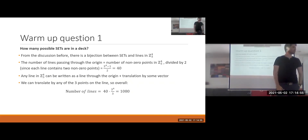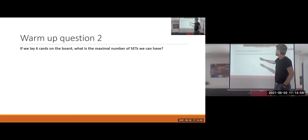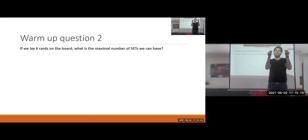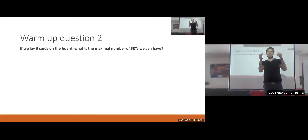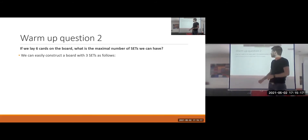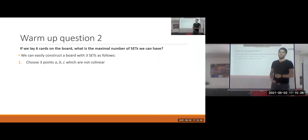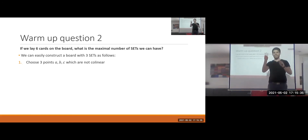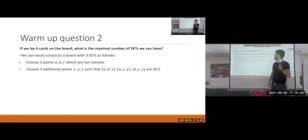Another warm-up question: if we lay six cards on the board, what is the maximum number of sets we can have? Equivalently, given six points, what is the maximum number of lines? We can construct a set of six points with three lines by choosing three non-collinear points a, b, c, then using the unique-completion property to find x, y, z such that (a,b,x), (a,c,y), and (b,c,z) are each sets.